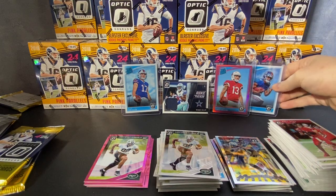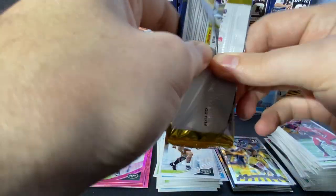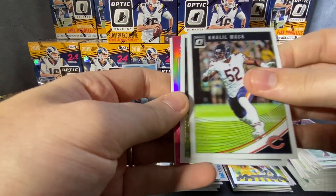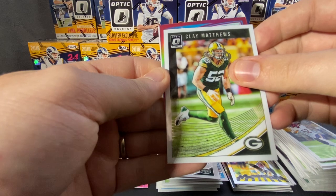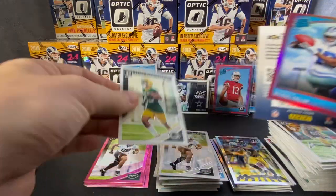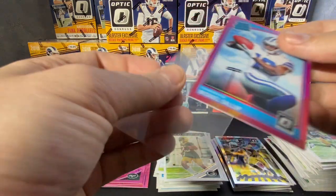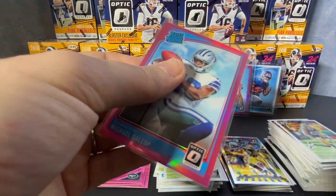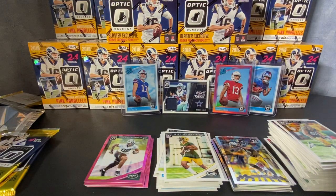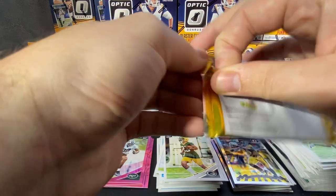We'll go ahead and sleeve that one up. Some of the hotter rookies we'll put up on display. We still need a Lamar, Darnold, or Baker Mayfield. Clay Matthews. We do have a rated rookie — Michael Gallup. That's a nice card. I'm sure I'm sleeving up some cards that are less valuable than others, but I like receivers, running backs, and quarterbacks as most collectors do. Two more packs to go for this episode.